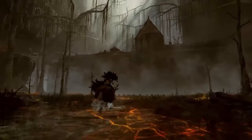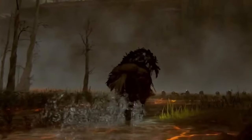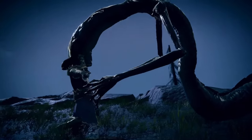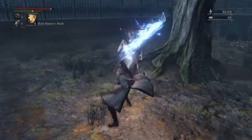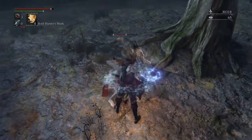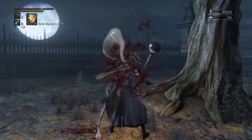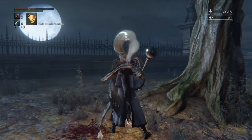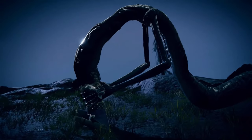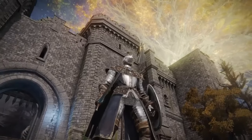In one of the shots we end up in the poison swamps, and here we have a new armor that looks like wings. Then we have another piece that reminds me of the brain suckers in Bloodborne. Another shot gives us a good look at a new armor very much like the royal knight armor we see in the base game.